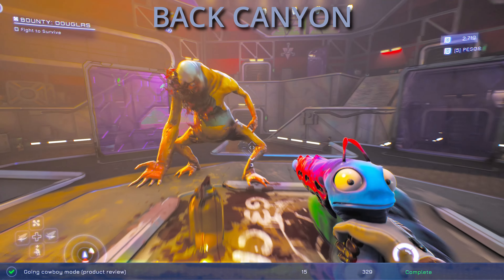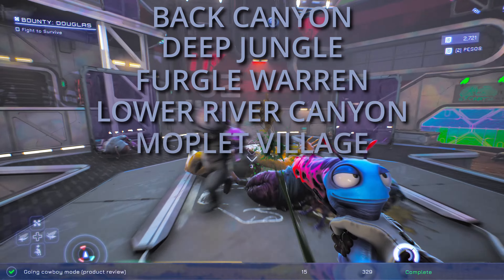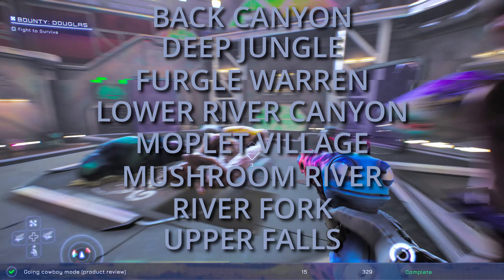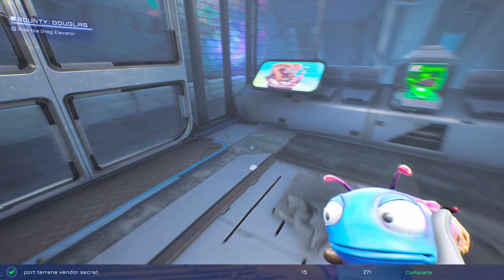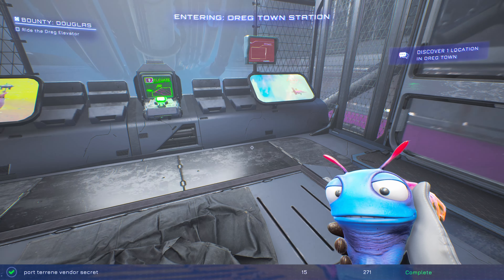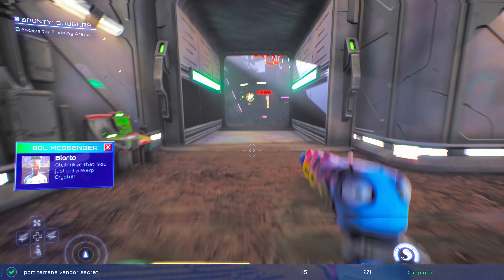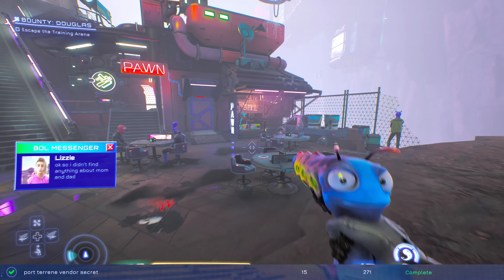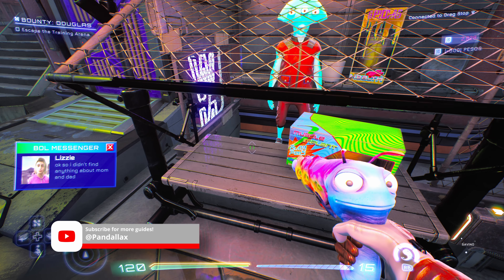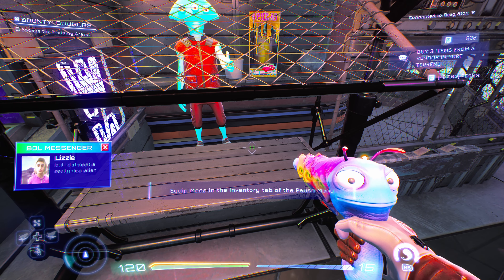Discovering nine locations in Dregtown you'll do naturally: Dregtown Cleft, Dregtown Plaza, Dregtown Station, G3 Recruitment Center, Maintenance Station B, Maintenance Station C, Thomas Michael Phillips Senior Memorial Court, and Vacant Lot. Buying three vendor items in Port Tureen is easier than Zephyr — take the lift from Old Town to Dregtown for one item from the first vendor, and grab two more from the vendor right before one of Douglas's pipe puzzles. That is a lot of farming, and finishing the Luglocks later will test your patience too.